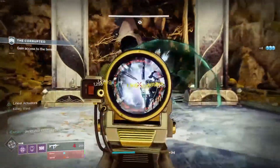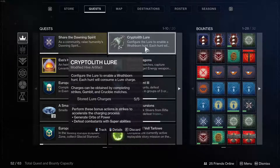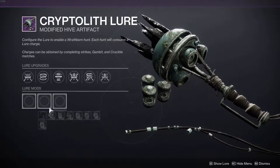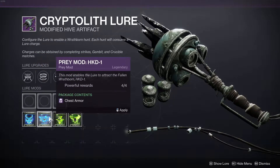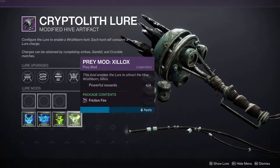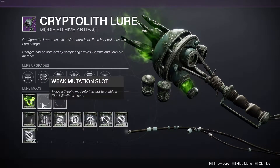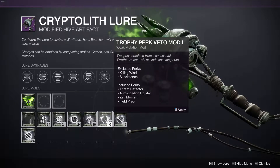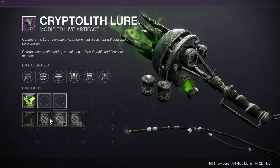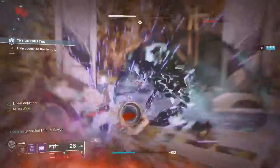How you get this weapon is of course the seasonal lure. Basically you get the lure, you do the seasonal mission on the Moon, and you get the lure from the Crow. Every week you can get up to five powerful gear drops from it. You just farm these package contents — I already have a Friction Fire here — so you put in the correct mod for Friction Fire, then the mutations you can put in whatever perks you want. That is how you get the weapon.